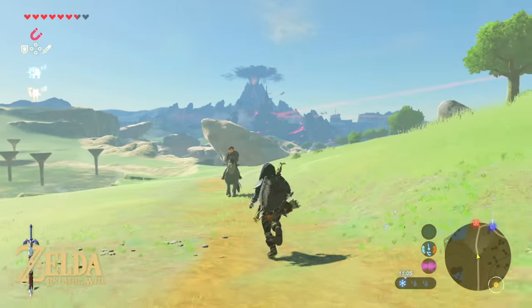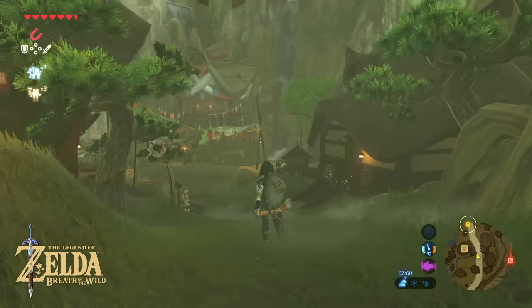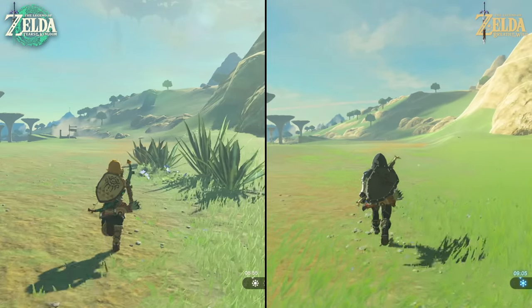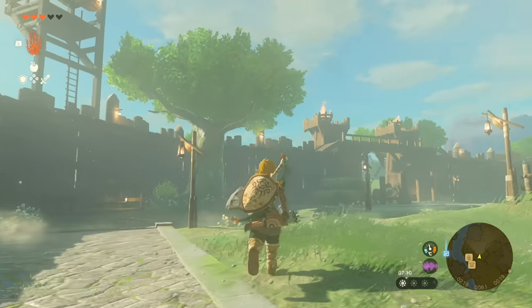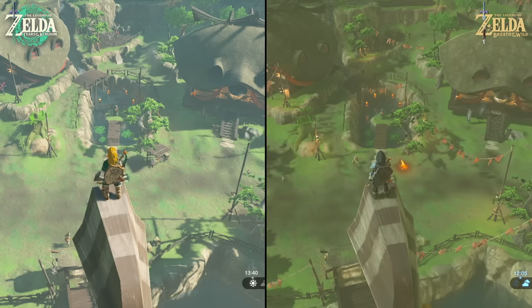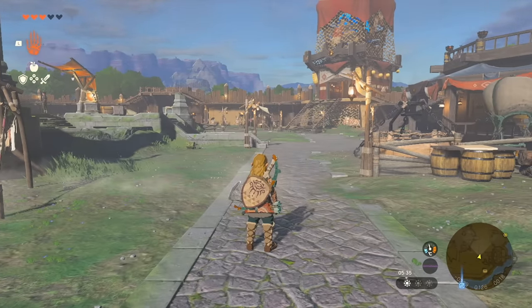Recall that Breath of the Wild relies on a dynamic resolution scaling system with a ceiling of 1600x900, and while performance was improved with the latest patch, it still exhibits drops. Tears of the Kingdom is similar in many ways, but it does take some steps to improve the overall presentation. 900p remains the primary goal in docked mode, but this time Nintendo seems to be using AMD's FidelityFX Super Resolution (FSR). This is used to reach 1080p, complete with mild contrast adaptive sharpening. The image appears slightly sharper than in the prior game, but there's also a subtle edge ringing to everything. Interestingly, dynamic resolution also manifests based on camera speed.